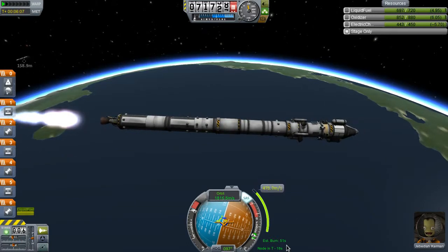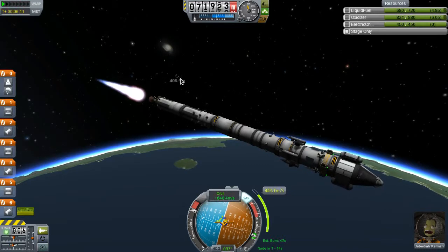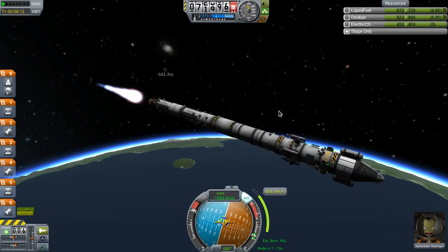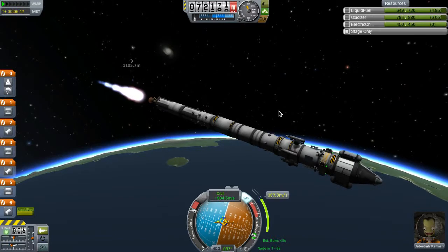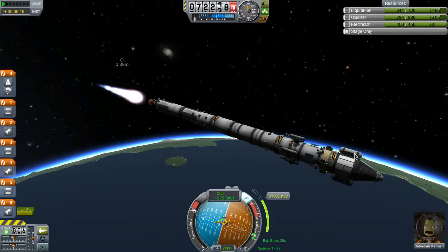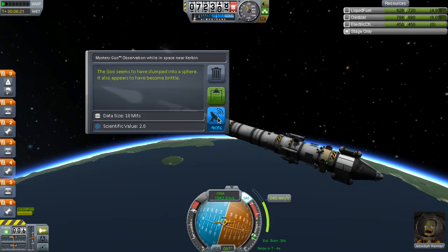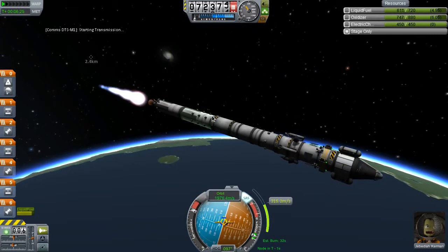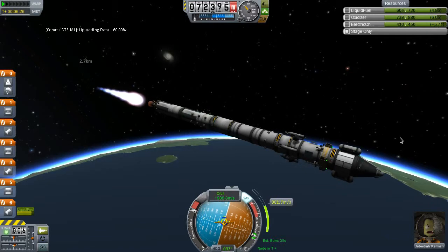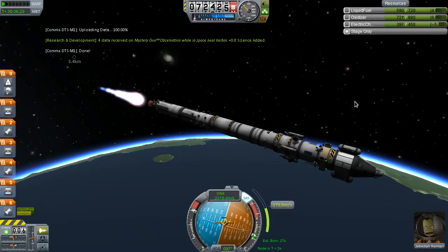Looks like we timed it about right — we're a little bit late on the burn but I'm pretty happy with it. There go our pieces out that way, and Jebediah is thrilled. We observed the mystery goo and transmitted — not that it's going to be worth a whole lot with transmission penalty, but we've got all this electric charge, why not use it. 0.8 science — masterful.